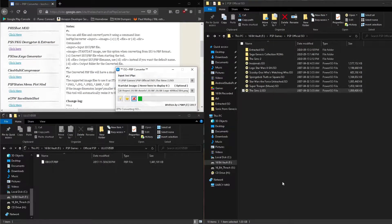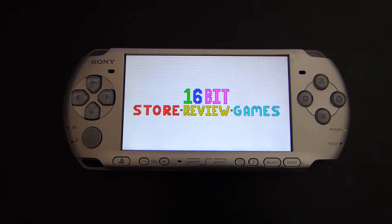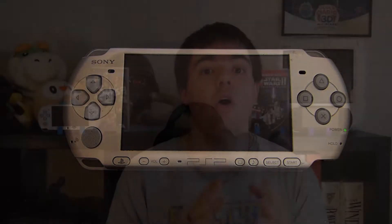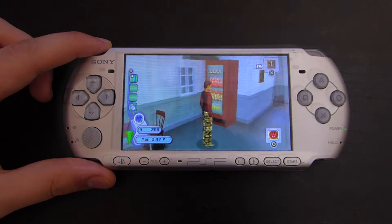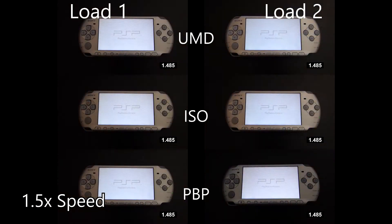I then took that backed-up ISO and converted it into a PVP file. For fun, the ISO to PVP tool allows you to put a custom splash screen on it, so I made a second version of the PVP with that custom splash screen to see if it had any impact on loading times. So with my 3.5 formats ready to compete, I tested loading a save file in The Sims 2 — started the game, loaded the file, loaded an area. I performed this test twice for each game format, took the results into my video editing software, synced everything up from a defined start and end time, and compared the results.